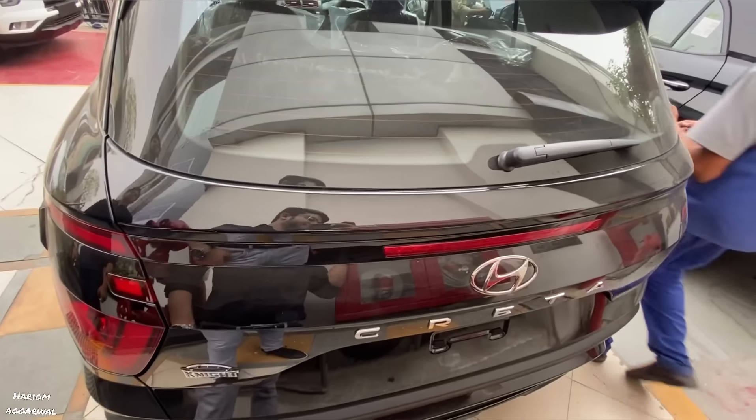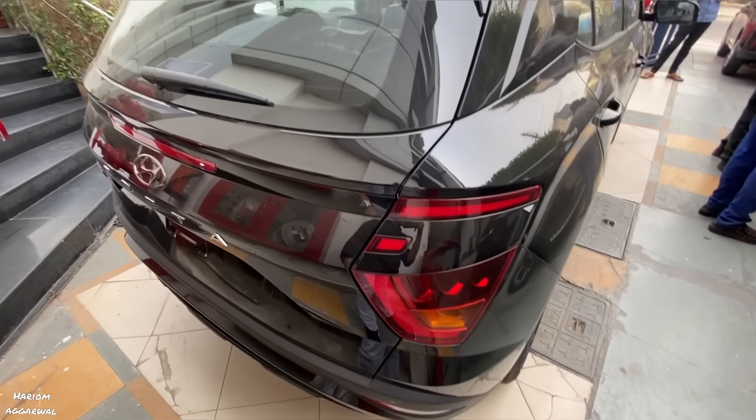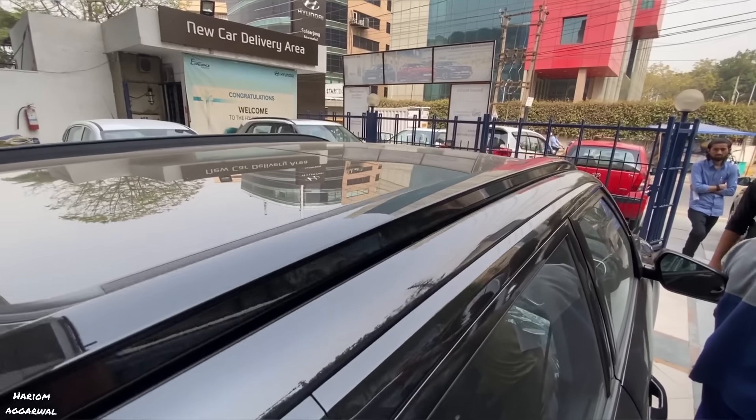You will get a rear wiper and defogger. The Night Edition trim is blacked out. You will get a red accent LED light, a shark fin antenna, and roof rails.